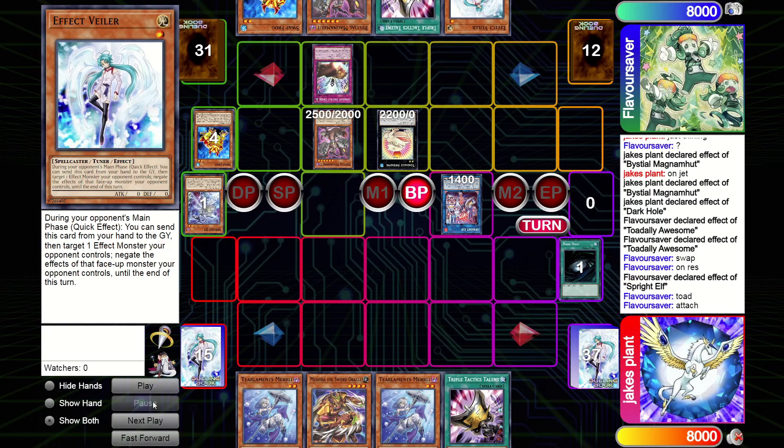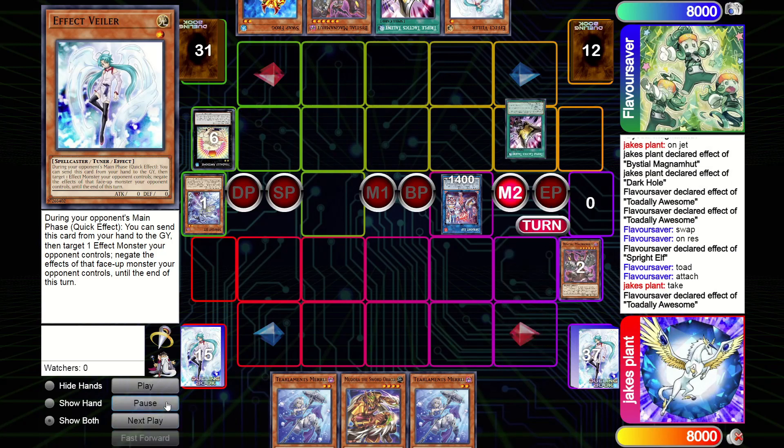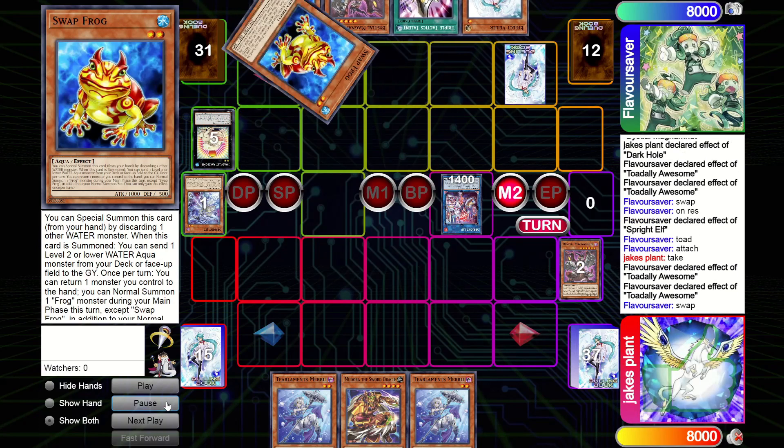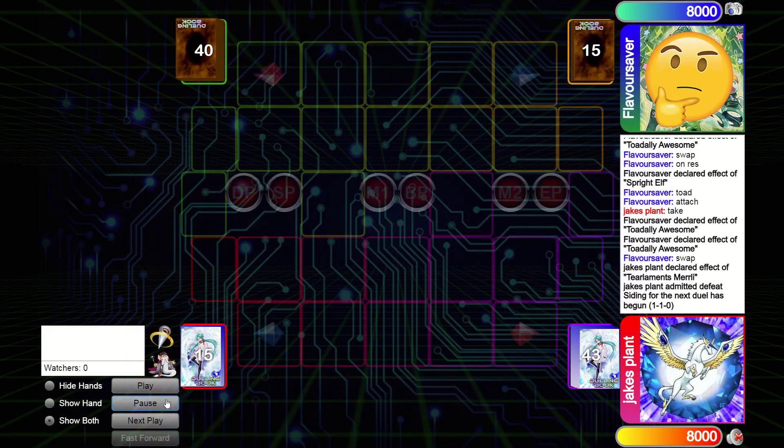It's not about finding the best play - it's finding the only play that wins. If there's a play that's good but doesn't win the game, versus one that's riskier but could win the game, you have to take the risky one. If you've got a zero percent chance of winning and a risky play gives you a 0.1% chance, you take that because you were going to lose anyway. He takes the Toad negate with Talents. It's all on the Merli mill - which fails, so game three.